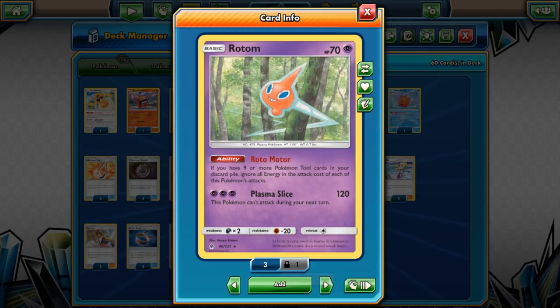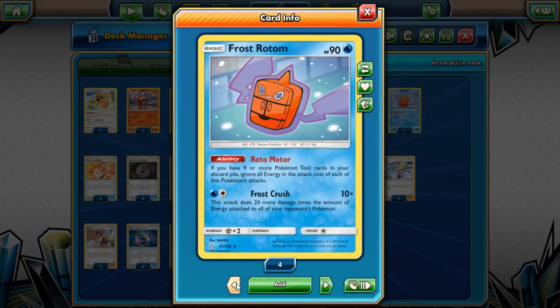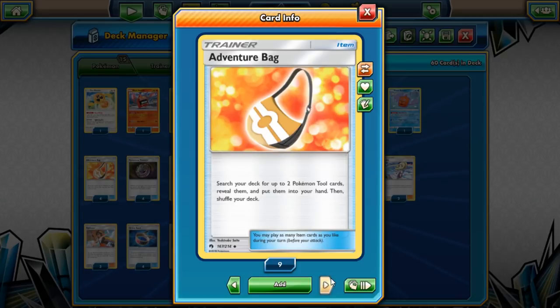Spell Tag gives me an excuse to run Psychic types, and there's one Frost Rotom. I'm playing Frost Rotom over Wash Rotom because Wash Rotom exclusively uses Snipe, so I can't use Choice Band on it to hit 160 against Blacephalon. Frost Rotom hits for the amount of energies the opponent has, though it might get cut depending on testing since Blacephalon usually attacks with Naganadel, which can one-shot my Psychic Rotoms.